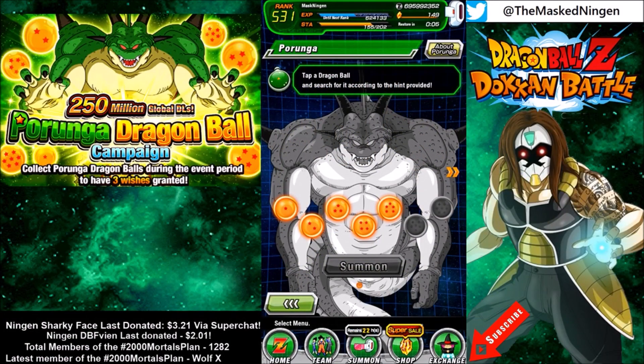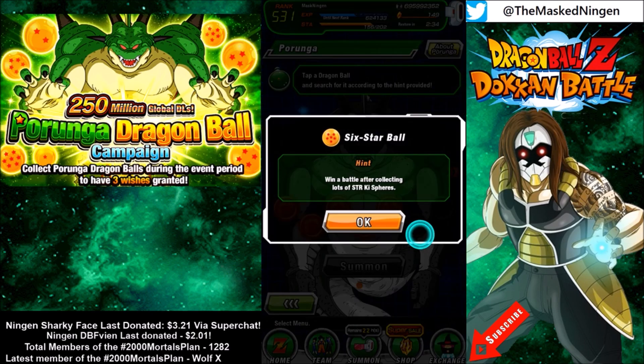Hey guys, Mars Ningen here bringing you another Draggable Z Dokon battle video. I know this is a little bit late - it has technically been available for the last couple of hours, but this is when I woke up and saw the news that this information has changed. The wiki originally listed the 6-star Dragon Ball as using a keyblast super attack. A lot of people have pre-recorded videos for how to get these dragon balls and they have turned out to be incorrect, so even though it is a bit late I thought I would get this up.